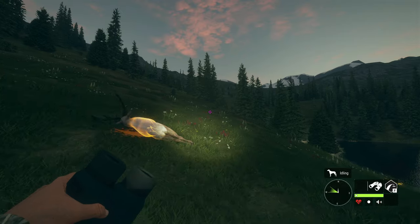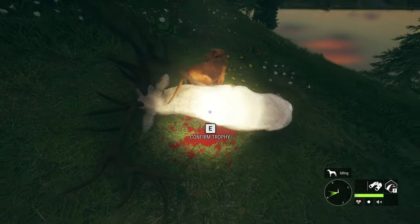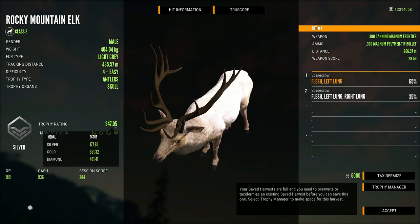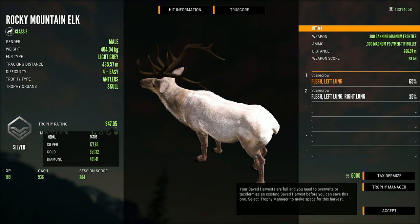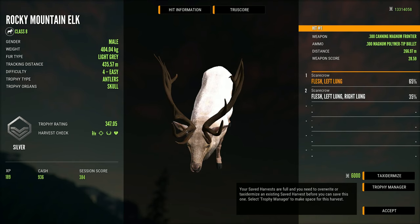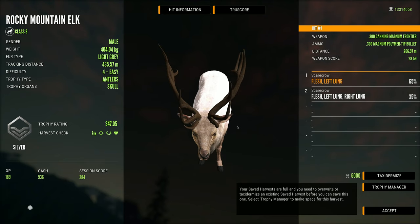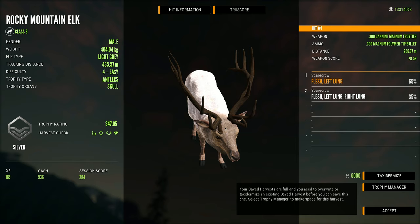I also want to quickly mention that we have not stopped doing the reindeer grind — we will get back to that at some point. But because of this new update and SRP's rework being one of the main focuses, I wanted to spend more time hunting on Silver Ridge Peaks. So we will get back to the reindeer eventually, but for now we are going to be doing herd management on Rocky Mountain Elk instead, since they are really the thing I am most interested in with this update.